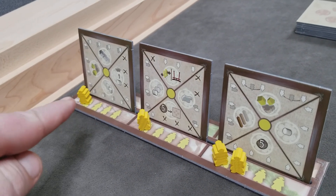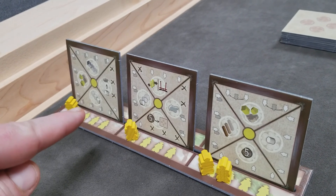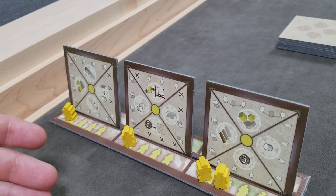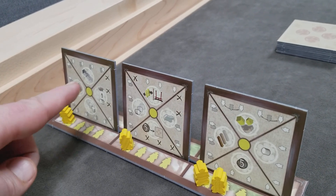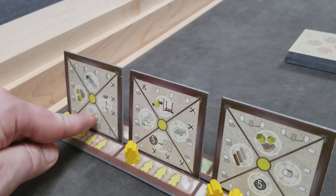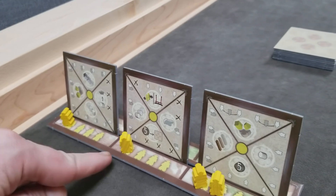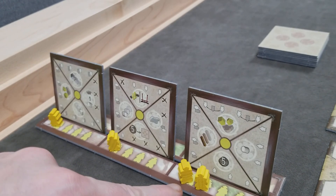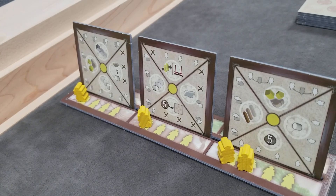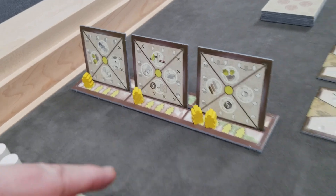In phase one, each player simultaneously selects their actions — in secret. They'll select their action cards from all the ones available to them, select three, and position each card so their chosen action is facing downwards on the board. They'll also assign officials to the actions based on the number of times they'd like to activate it. Once all players have finished, we move on to phase two, which is performing actions.